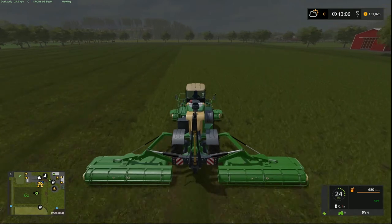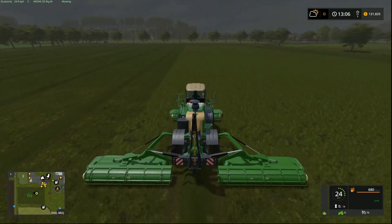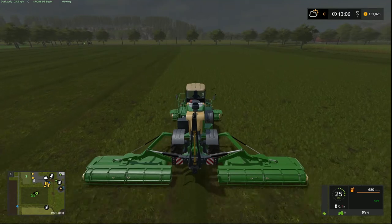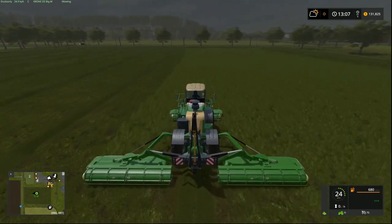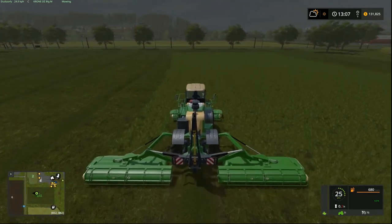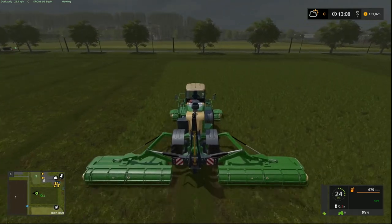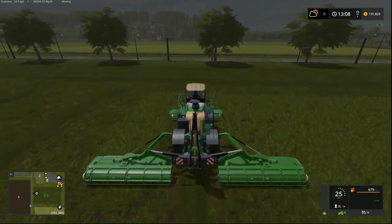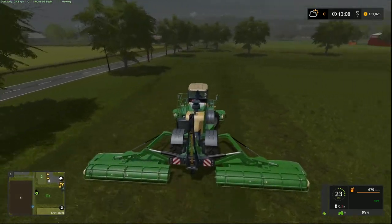So we've almost finished this field. What we might do is actually collect the grass and go dump it at the BGA instead of just doing a full episode of mowing. Certainly probably won't be a full load — I think we've got our modern loading wagon which takes 400,000 litres. So I wouldn't expect it to fill that up, probably about 190,000 litres of grass. We'll soon see.